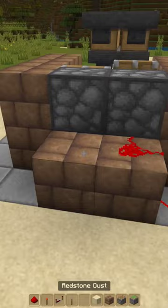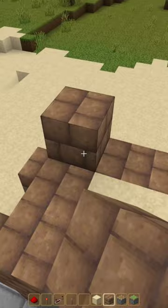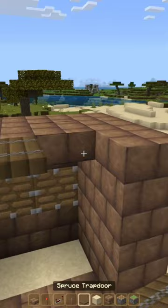Surround the build with a block of your choice. Build the sides of it three high. Add two blocks here, then place regular pistons, blocks on top, half slabs, and trap doors. Surround the build with a block of your choice.